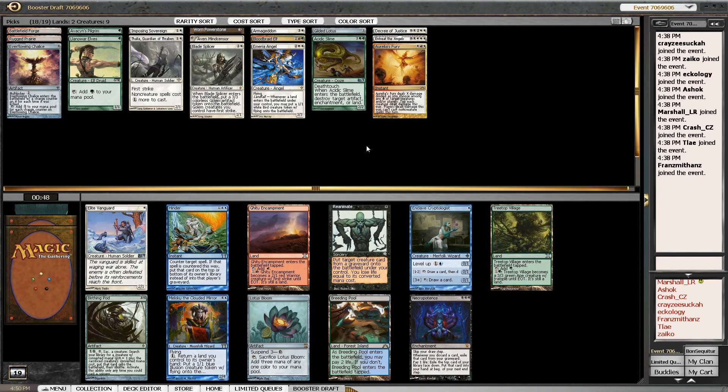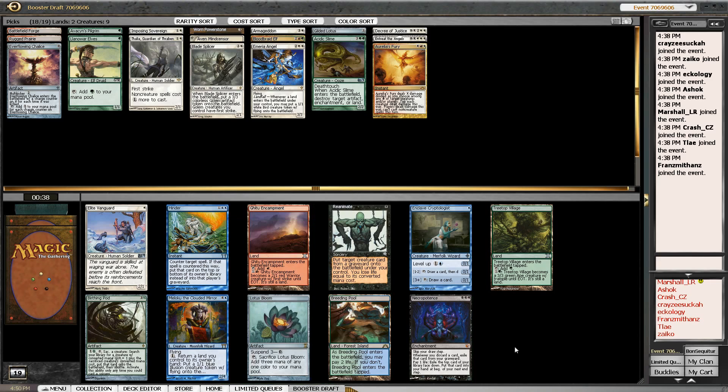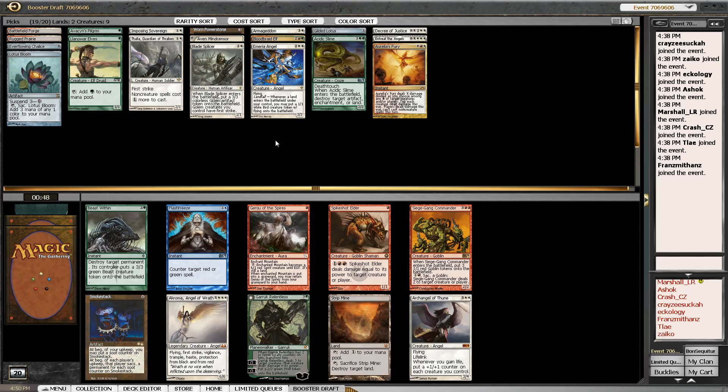Let's see what powerful toys we have here. We've definitely got some options — Meloku is very strong. Lotus Bloom is interesting — another card I never really run. Maybe we'll run that, try all the cards I've run maybe once or twice and haven't been super impressed by. Lotus Bloom doesn't really impress me that much.